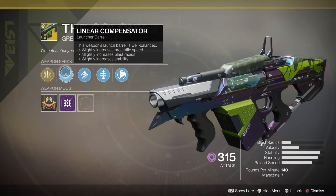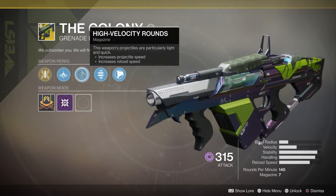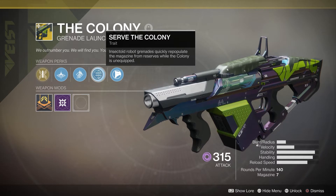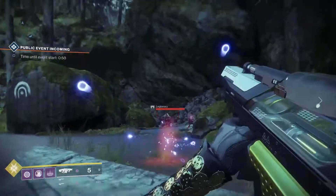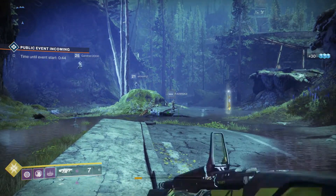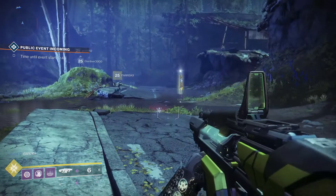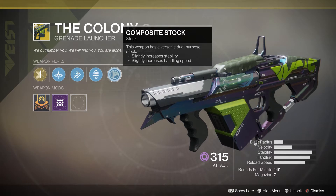Let's start off with the perks. First we have Linear Compensator — just your basic barrel. Then after that we have High Velocity Rounds. After that we have Serve the Colony, which says insectoid robot grenades quickly repopulate the magazine from your reserves. It's basically like Cocoon from Destiny 1, or that holster perk in Destiny 2 where it reloads when your weapon is stowed away. It's not the most useful perk, but it does come in handy.